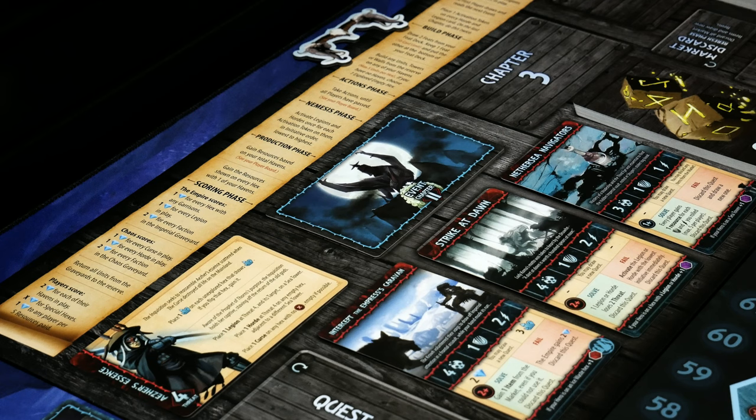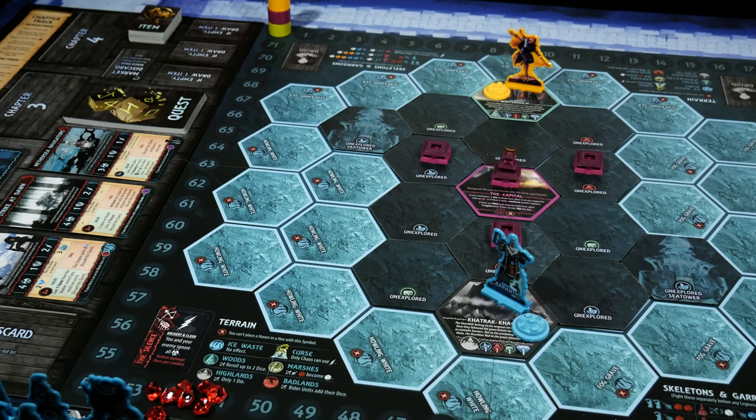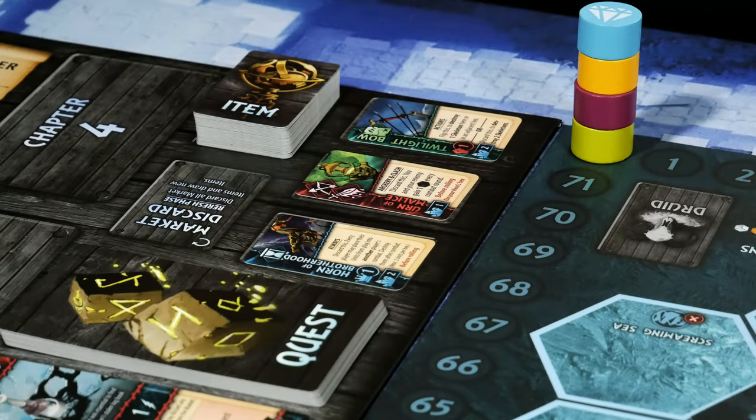Coordinating is very important whether playing solo or with others. For example, you want to avoid situations where two players go after the exact same quest — that really wouldn't be productive. Letting a player position units to help out should the original attack fail is a nice way to work together. Also it's good to know what items each player is going after. When playing solo, most of that is resolved in your own head as you control multiple clans.